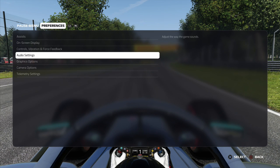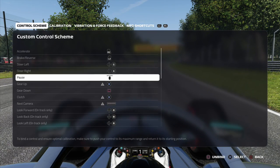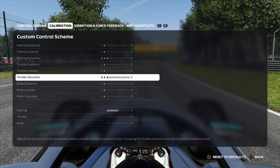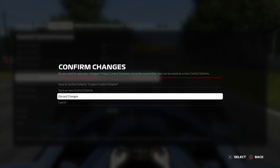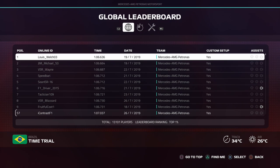In a race it compounds the issue by not being able to charge the battery, and by not being able to brake as hard because you're travelling slower heading into a braking zone. So it is really vital that you check you don't have the same problem and make sure you are reaching 100% throttle input. I raised the throttle saturation to about four or five clicks — that's all you need, but it will affect the throttle sensitivity as you come out of corners.